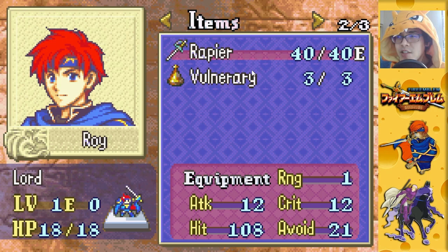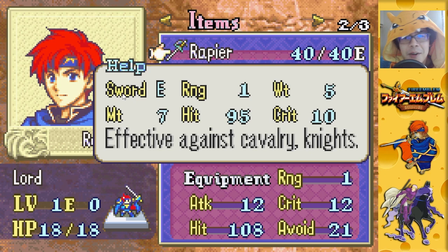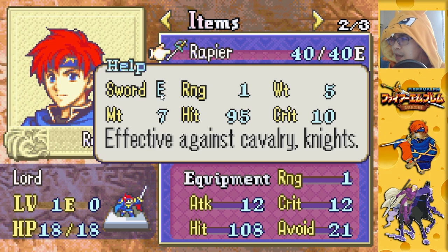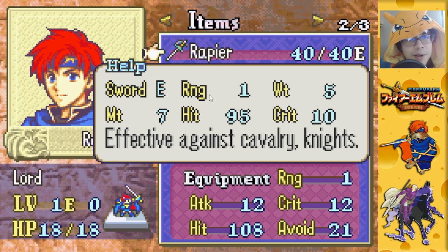You ready for the next screen? It's our inventory. Roy has two items: a Rapier, which is his weapon, and a Vulnerary — that's just a potion with three uses, each restoring 10 HP. Let's talk about Roy's Rapier. It's a sword, so you have to be proficient in swords to use it. This letter here is the required weapon rank — you need at least E rank. It's actually a PRF weapon, short for preference, meaning it's Roy's personal weapon. He can give it to other units but only Roy can actually use it.